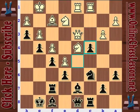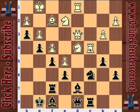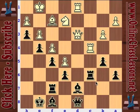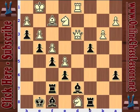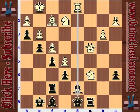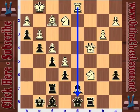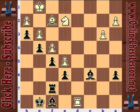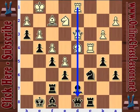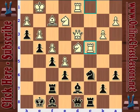Instead he doesn't play c4. Kasparov takes. Rook takes. Now black kind of wants to play b5 to push the knight back, but the problem is moves like knight takes c6 and we're going to feel this pressure on the d file - this looks very good for white. If he takes, maybe knight takes d8. It just seems like white should be winning a pawn here. That's why Kasparov goes queen e8. Queen e8 also defends the e6 pawn.